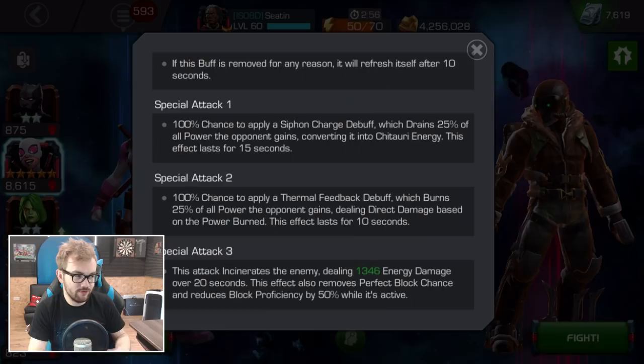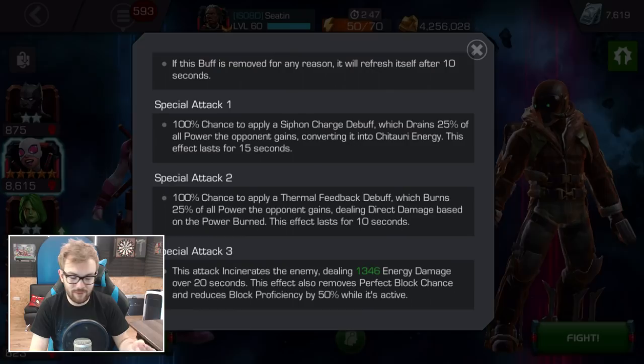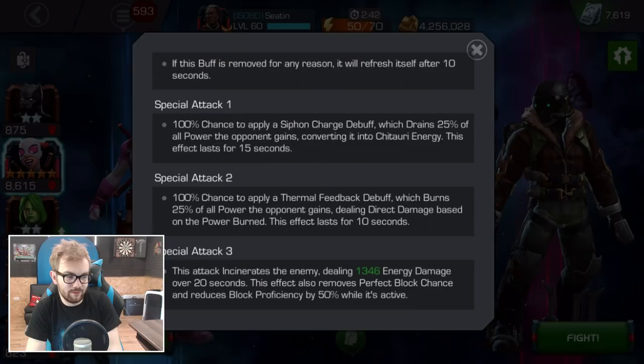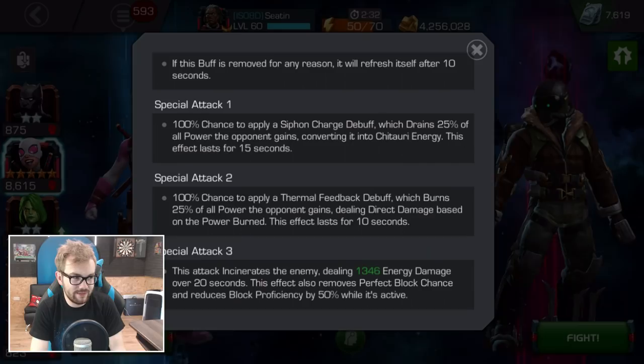The Special 2 has pretty much the exact same buff but with two differences: it's 5 seconds shorter, lasting only 10 seconds, and instead of converting that power into Chitauri Energy, it burns the power and deals direct damage based on the power burned. That seems more oriented toward damage, but obviously being on Special 2 and only 10 seconds, you're not going to be able to have 100% uptime.